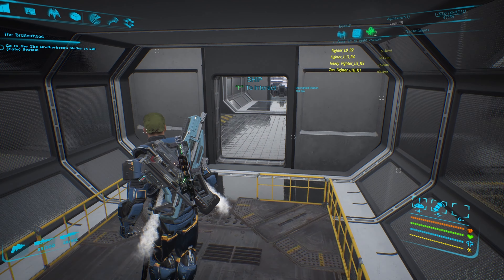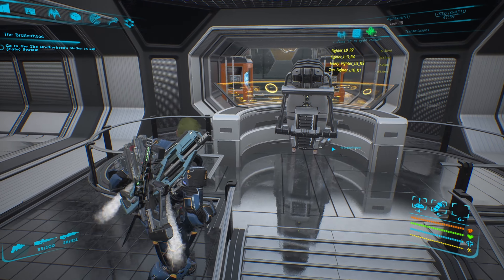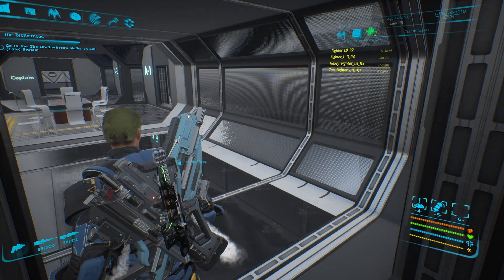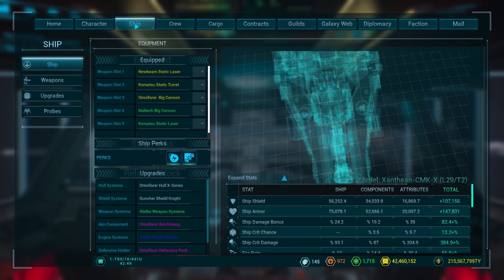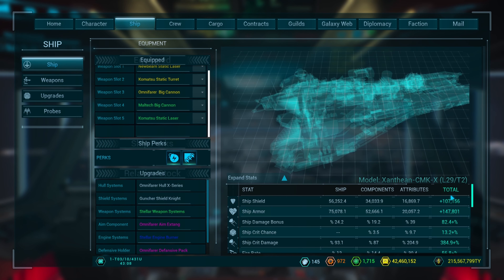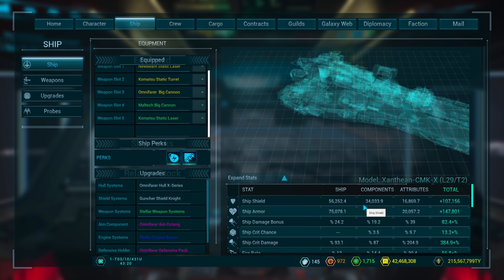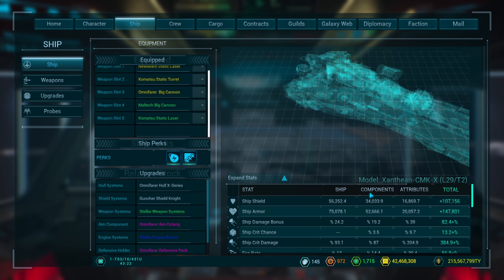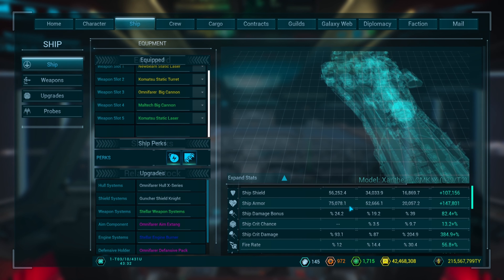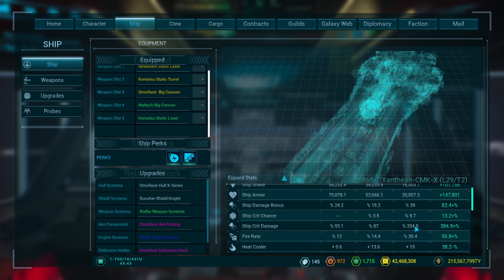After having gone around a bit looking for the different items I needed to upgrade, I'm finally back on my ship, back where we started. We got the ship upgraded. I still need to find a proper hull and a proper shield. The totals are looking fairly good. The character attributes and the components help a lot, but the raw stats are the same.